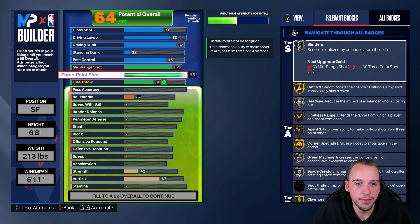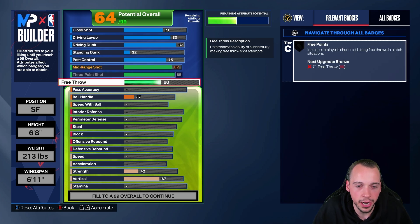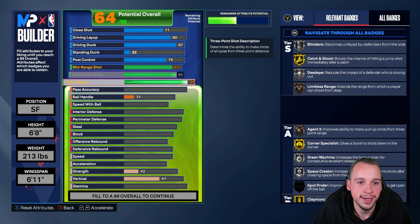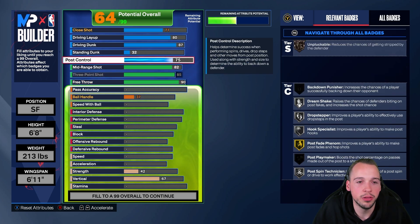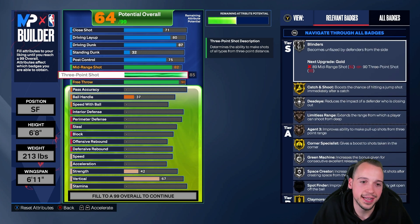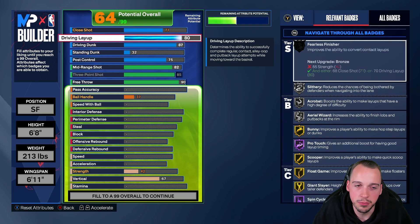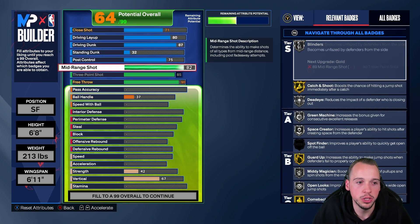For mid-range this is also an interchangeable part — we're going to go 82 here and then 85 on the three-ball. You can definitely drop the three-pointer down if you don't want that bronze Limitless or if you think you can shoot well on a lower rating, which could get you up to a 90 mid-range. For free throw you're going to go up to a 90, which works out with leftover points and also gives you Gold Free Points.